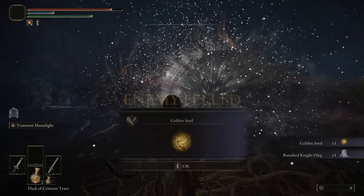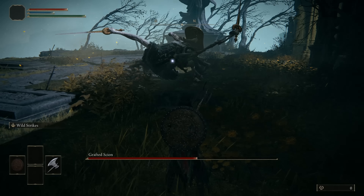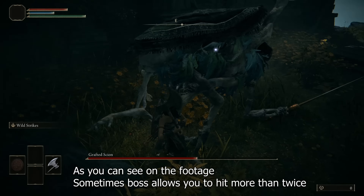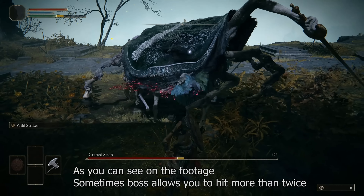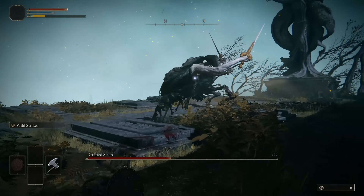The first boss — if you have trouble with OCD, you'll definitely want to deal with the Grafted Scion. It's not necessary, but if you insist, it's killed quite simply. Run around the creature until it starts that combo attack, then roll to its left and attack twice during this attack. Then break the distance and repeat until it's dead.